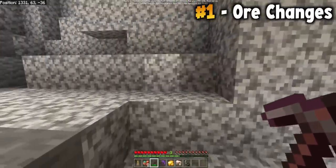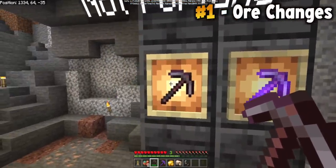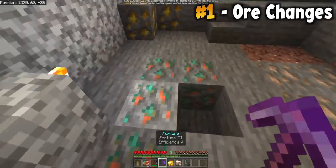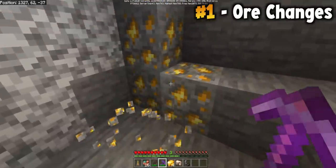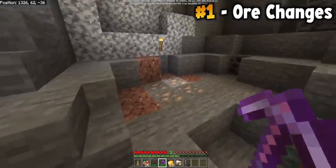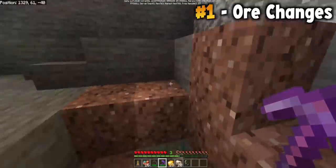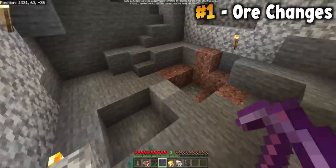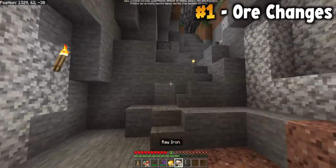The biggest reason to be excited about this, if you're an endgame player who has a fortune pickaxe, is that you'll get much more copper, much more gold in large quantities which can then be smelted to regular gold, and you'll also get much more raw iron. This means that iron and gold mining have been substantially buffed. Basically, there is a brand new ore, plus an iron and gold change which makes it a lot easier to get both.